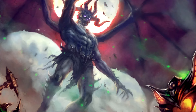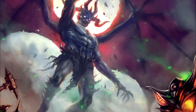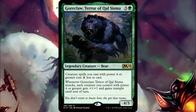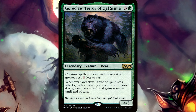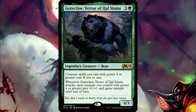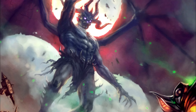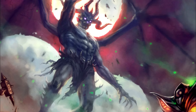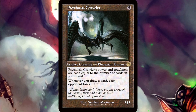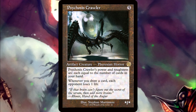So, now let's cover this new thing in the area of steps to casting a spell. The question is this: you control a Goreclaw, Terror of Kalsisma, and it has the ability that says creature spells you cast with power 4 or greater cost 2 generic mana less to cast. And then in your hand, you have a total of 4 cards, and 1 of those cards is a Psychosis Crawler, whose power and toughness are each equal to the number of cards in your hand.